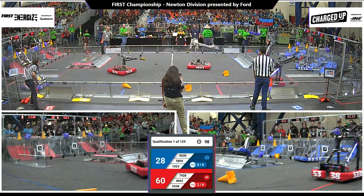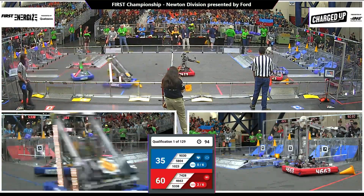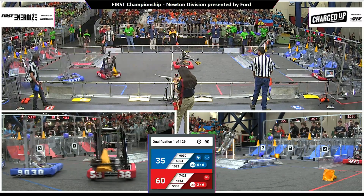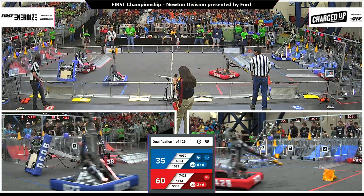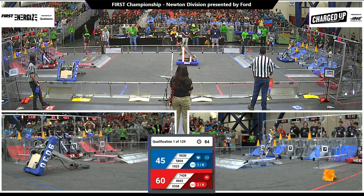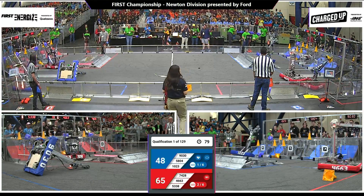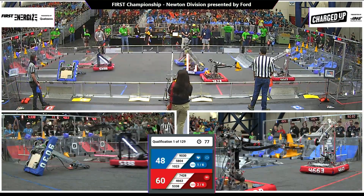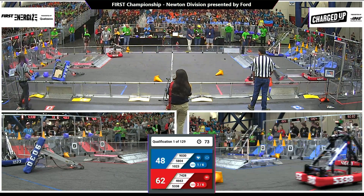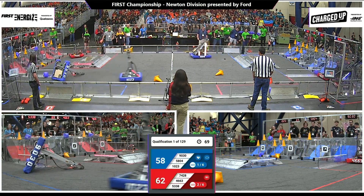Zero links so far for blue. 9030 puts a cube up high, but it falls down low. 5338 working their way back across the field. Oh, a robot up on its side — 9030 on its side, hit by their teammate 1023. 5338 trying to score a cone, and it falls back down to score in the low hybrid node. 1023 trying to work their way back down to the loading zone, grabbing a cone for the blue alliance. They've got it, heading back down now to blue.